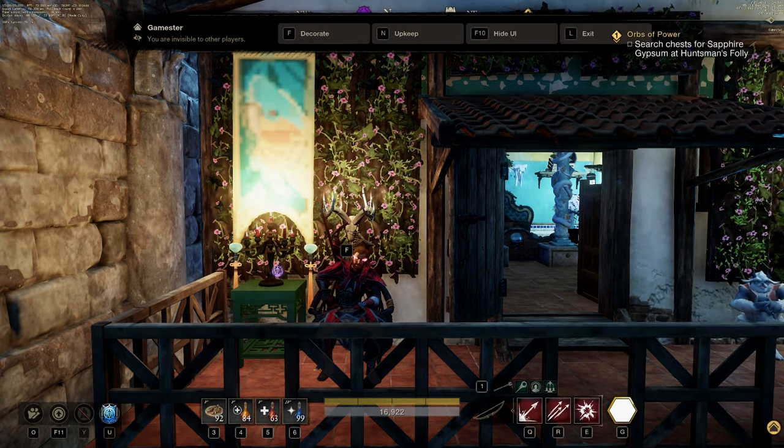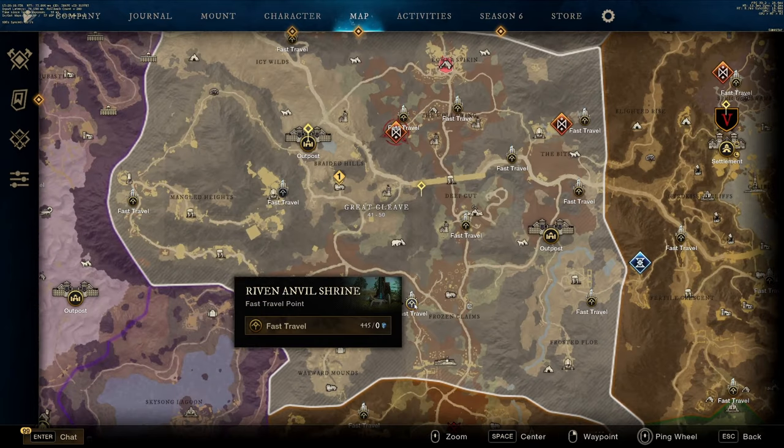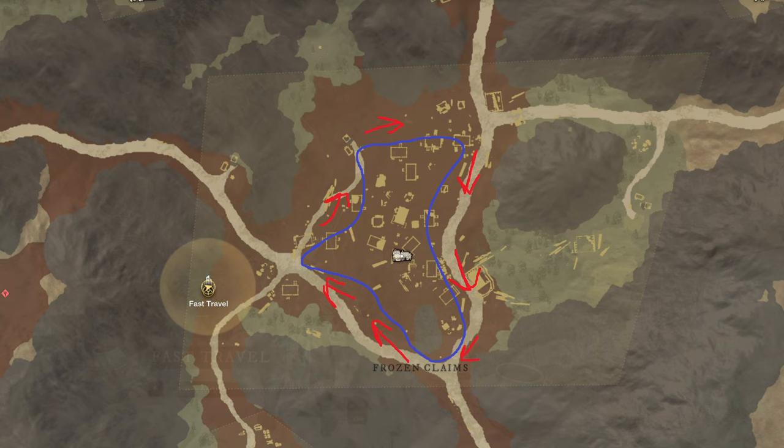Alright, once you got all your items together, you're gonna open your map and go over to Great Cleave, and teleport to the Riven Anvil Shrine. Once you're at the Riven Anvil Shrine, you're gonna follow this route.